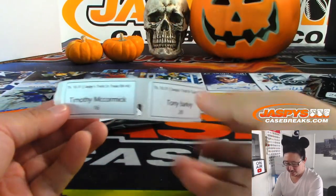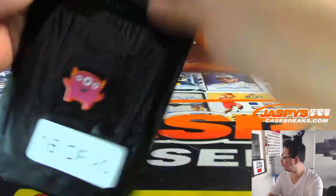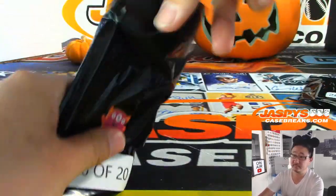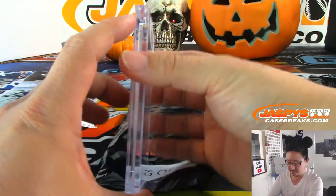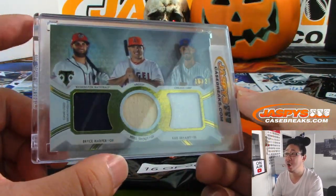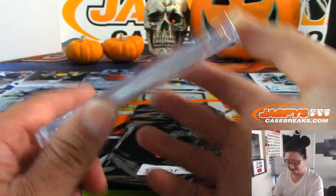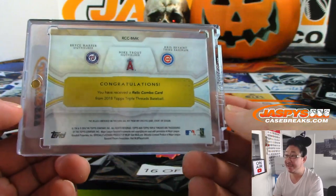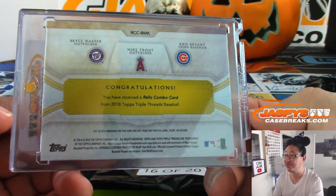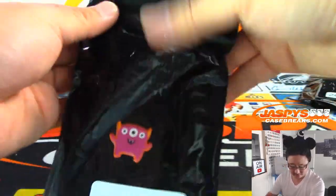We've got Timothy with pack 16. And it's a triple relic, 16 out of 27 — Bryce Harper, Mike Trout, Kris Bryant, from 2018 Topps Triple Threads Baseball. Alright, there you go Timothy.